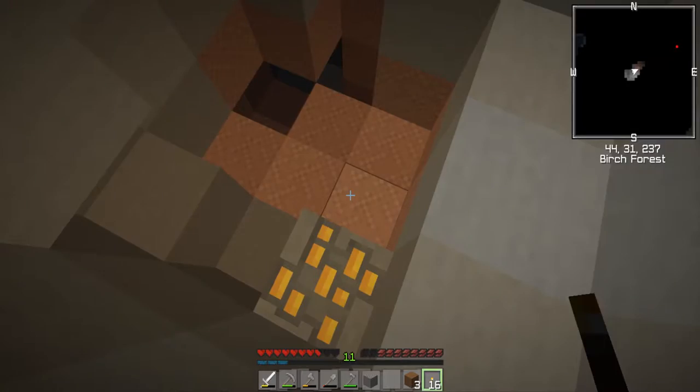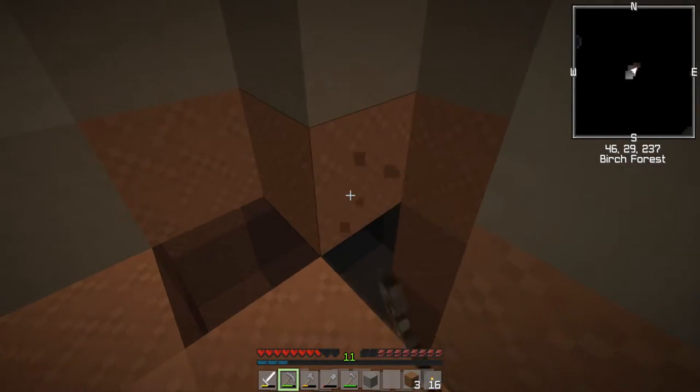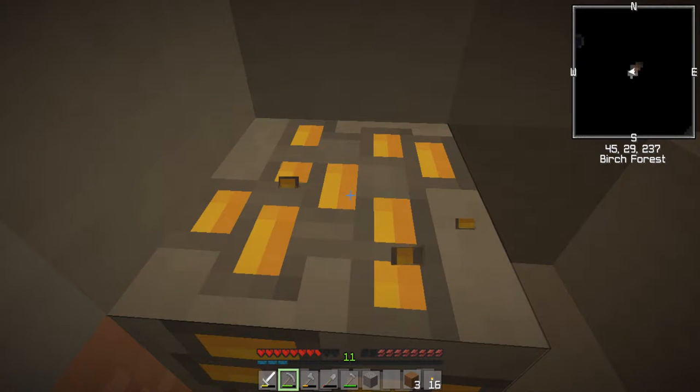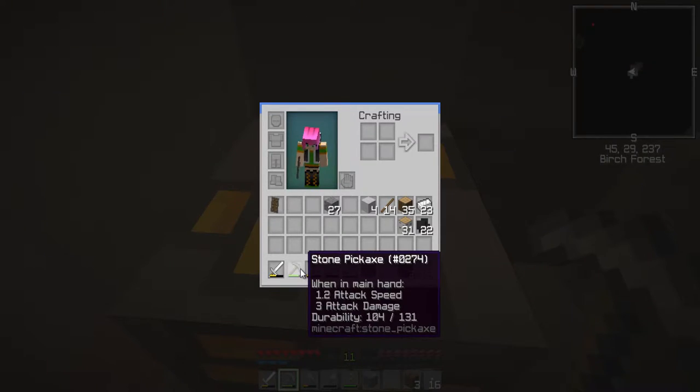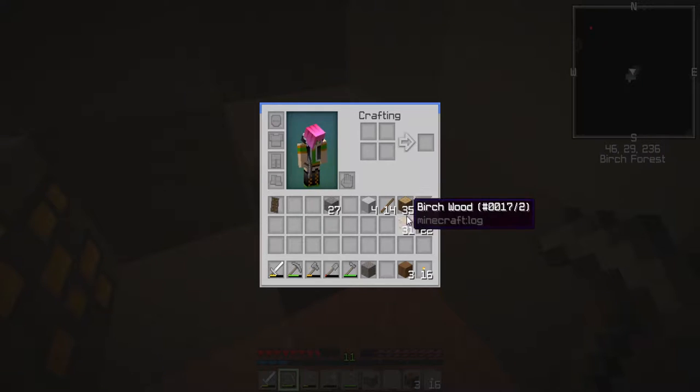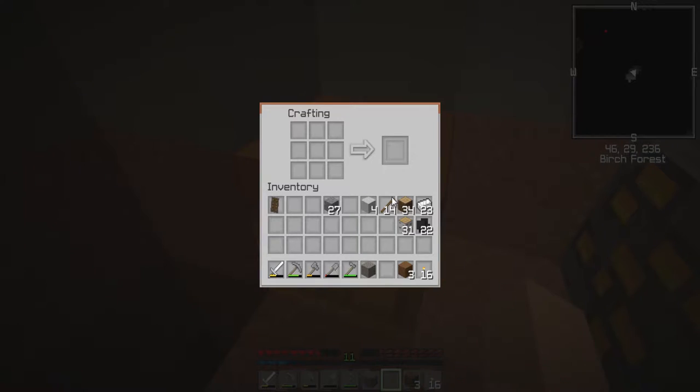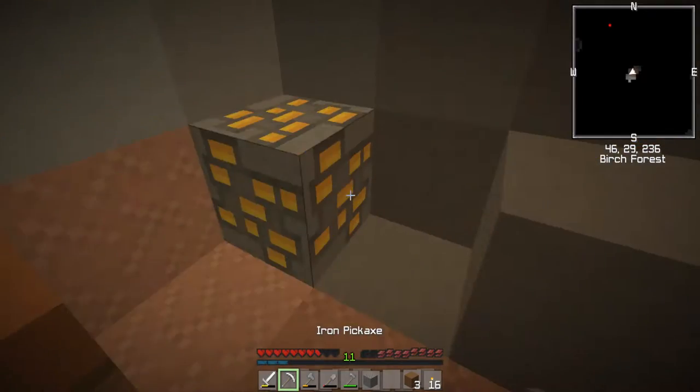Hey, look at that — it looks like it goes down further as well. I only need four gold. Stone. Damn it. I'm going to need to make an iron pickaxe because I can't mine gold with stone. Lesson learnt, there you go folks — Carrot derps.